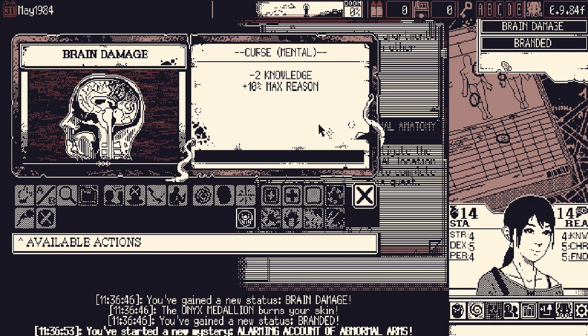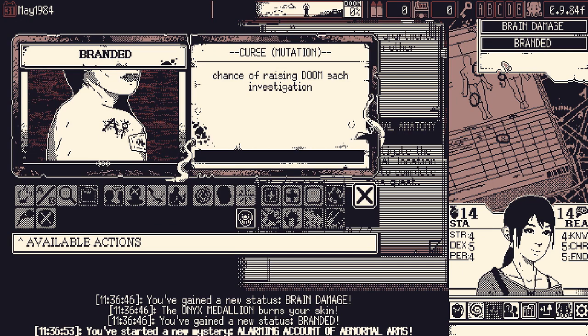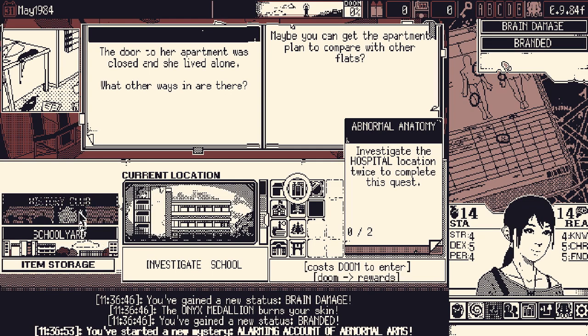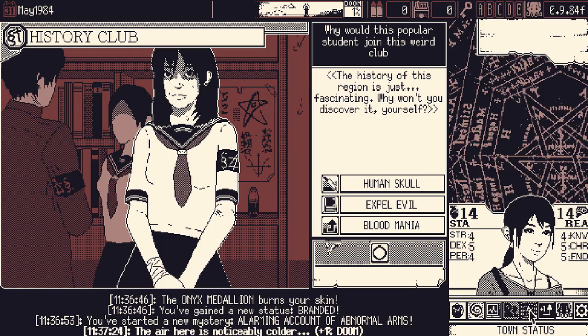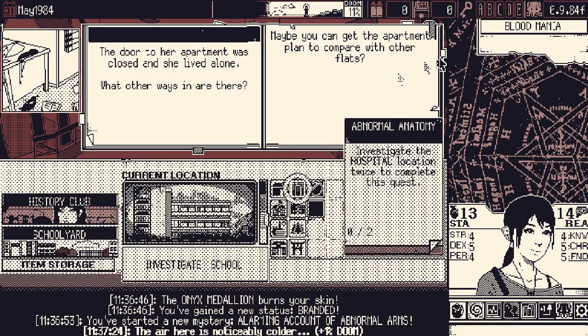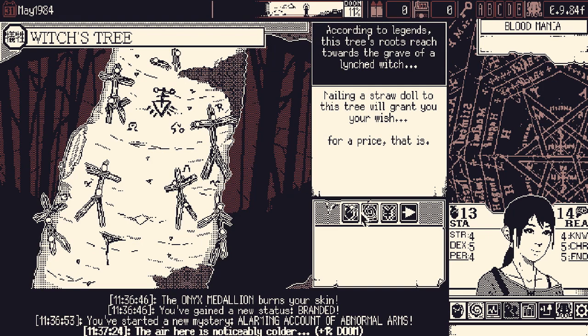Here are our first two curses. We got Brain Damage — minus two knowledge, slightly more max reason — and more doom. So let's go to the history club and spend some doom. 'All combat moves deal extra damage and are faster depending on the amount of curses you have.' That is definitely what I'm buying — that sounds really good. And then I'm going to go get some more curses. Immediately comboing into this character in a dangerous, practically suicidal way.